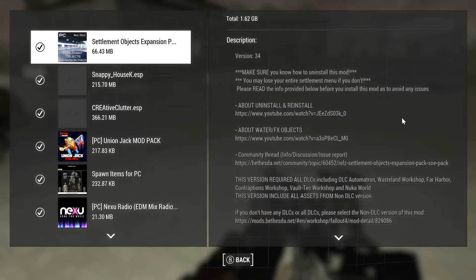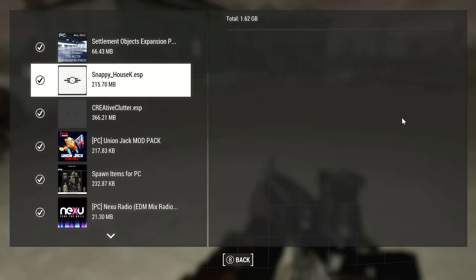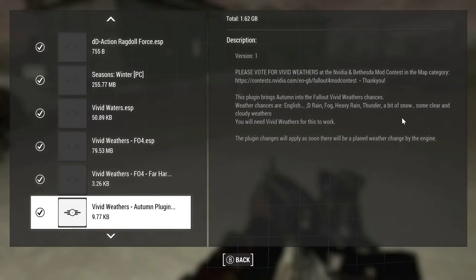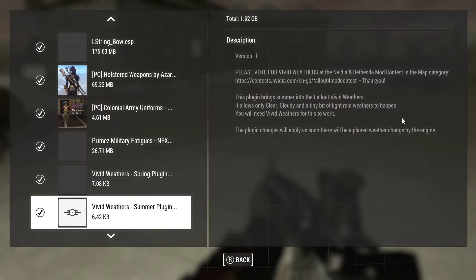I use Settlement Objects Expanded, I use Snappy Houses — that's on the Nexus. I'll leave all these mods in the description of this video so you can go and explore them for yourself.